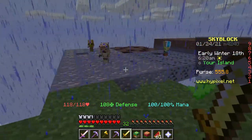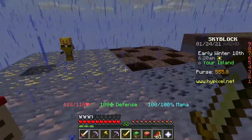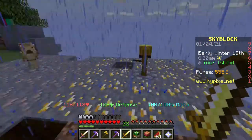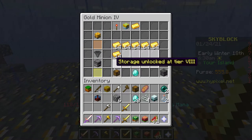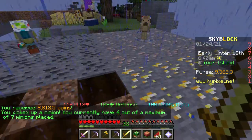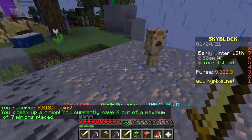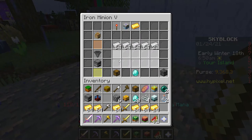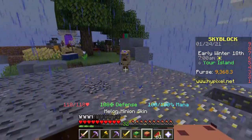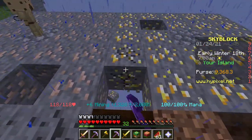Now I need to get rid of another minion. I'm either going to get rid of the stone minion or one of these guys. I might get rid of the gold minion because I don't know how much gold is going to be helpful. Let me make sure I collect everything. I'm going to give the hopper to the iron minion because I feel like iron might be worth more than coal.